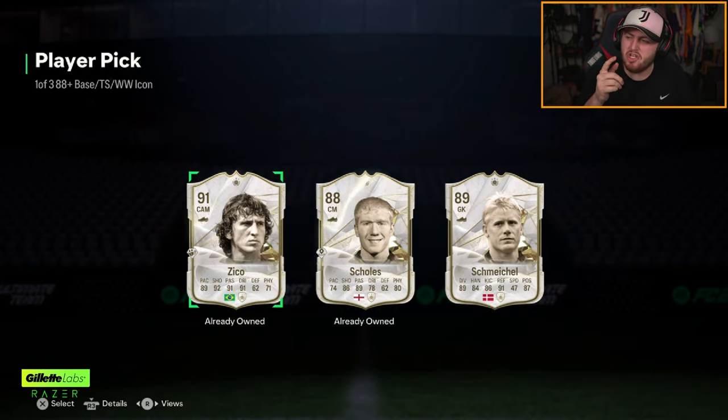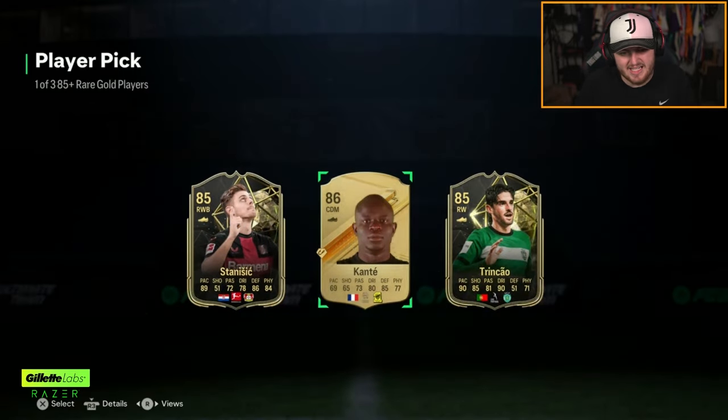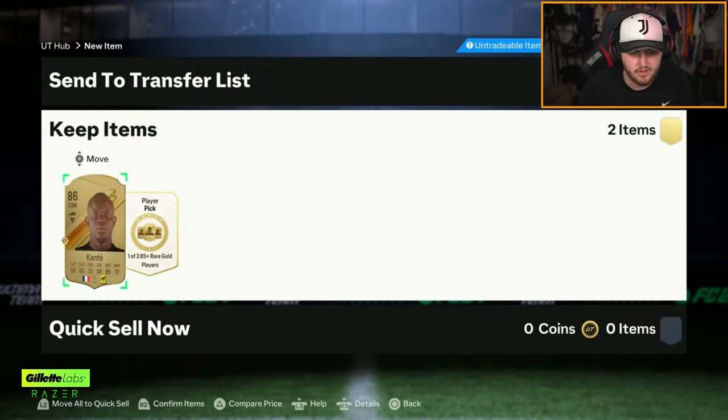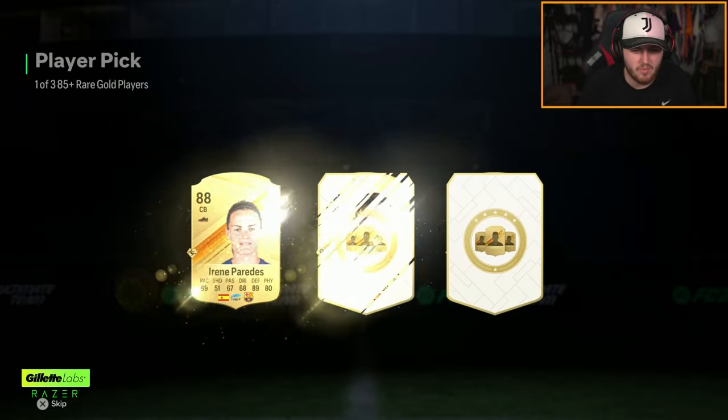If you've packed a duplicate icon this year above a few hundred K, let me know in the comments. I'm convinced you get a better drop weight of certain icons if you already own them — it's too much of a coincidence. 2x 85-plus picks for George now — he's got Kante in between a couple of informs. Fair enough to take Kante. I probably would have taken an inform — they're probably marginally worth more.